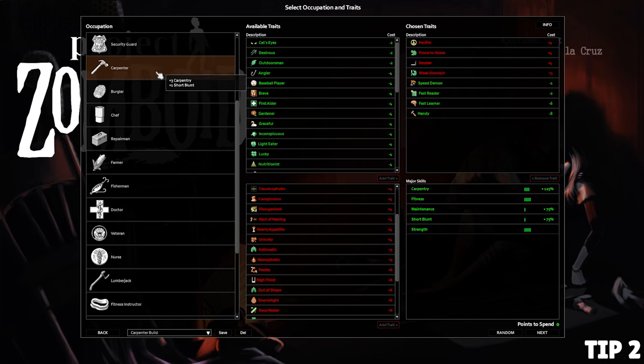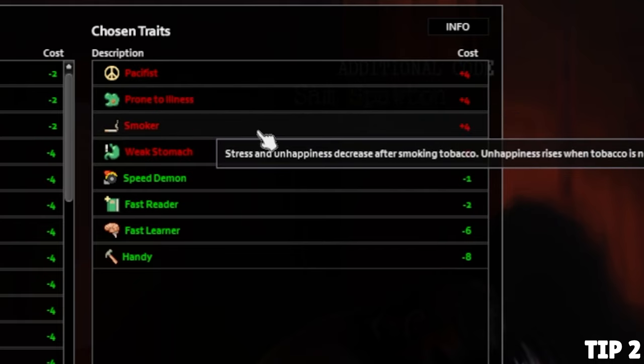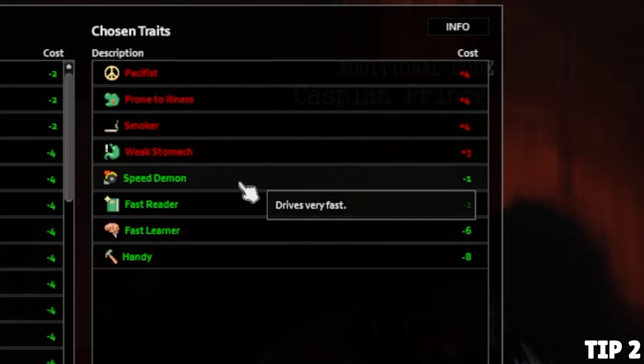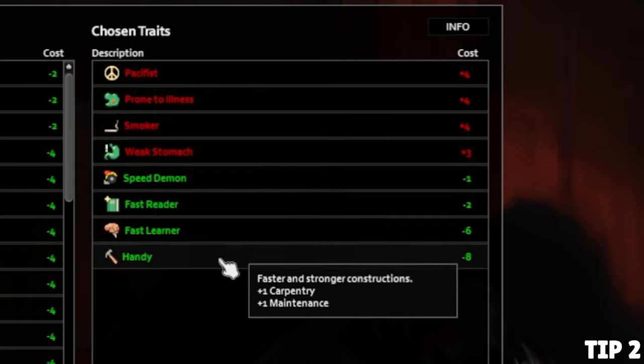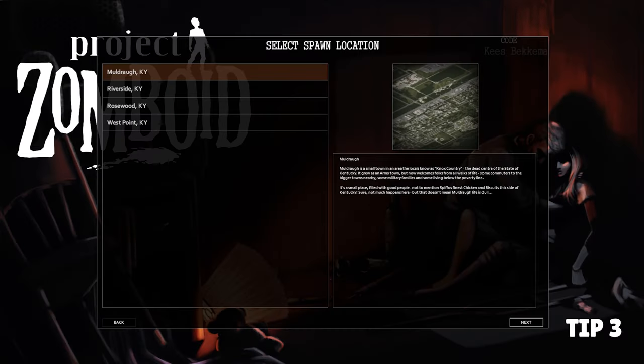If you're new, here's a build I'd recommend: for your occupation choose Carpenter. For negative traits take Pacifist, Prone to Illness, Smoker, and Weak Stomach. For positive traits take Speed Demon, Fast Reader, Fast Learner, and Handy. This doesn't make an absolutely broken class but it gives a pretty good start for new players.